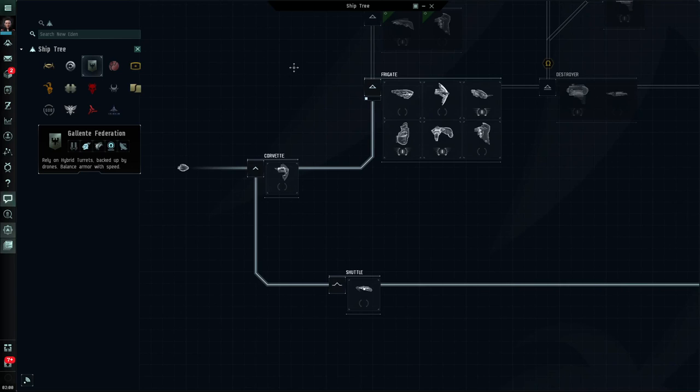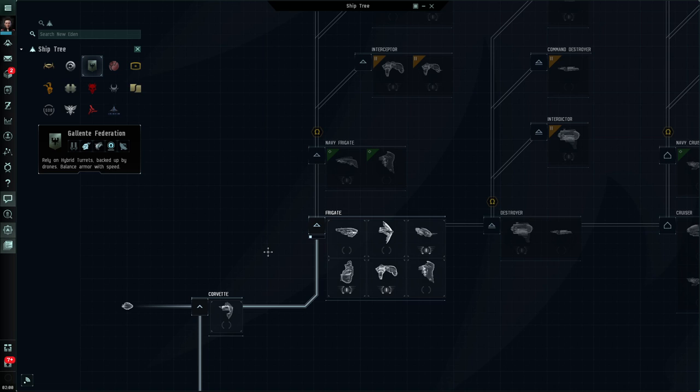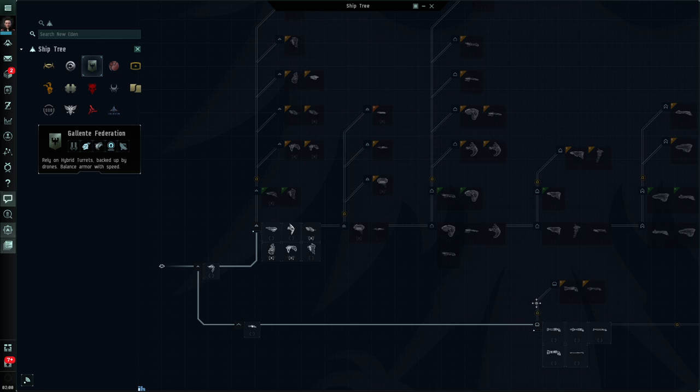Let's talk about Alpha and Omega. If I zoom in a little bit you'll see there are points with these little Omega symbols. They represent blockages in the tree. If you're an Alpha clone then you cannot train ships beyond that marker. You'll be restricted to things on the inside or at the main branch of the tree, and when you get to those Omega symbols they block you from training ships beyond those symbols. Please be aware of that.